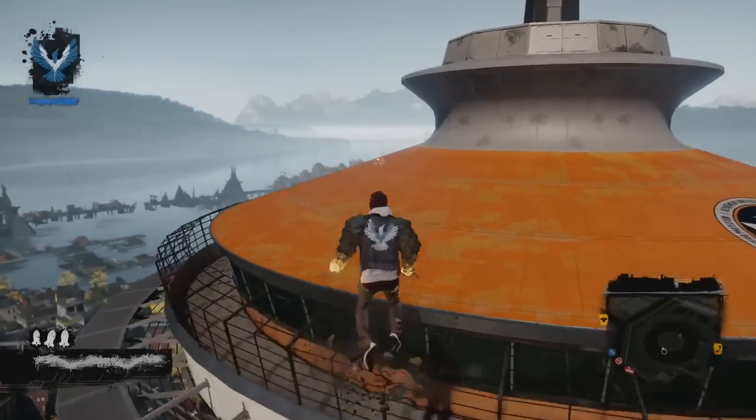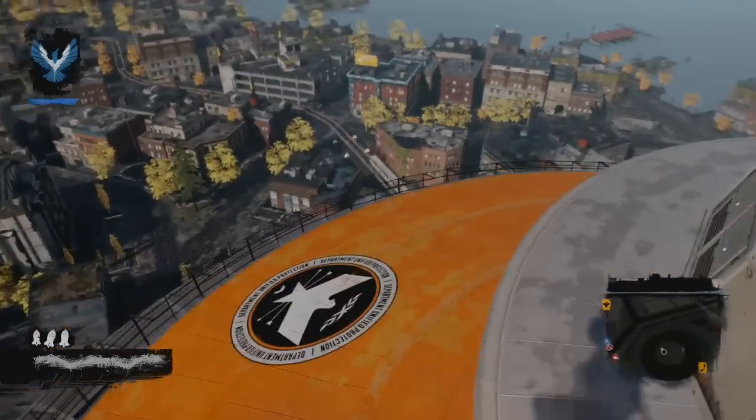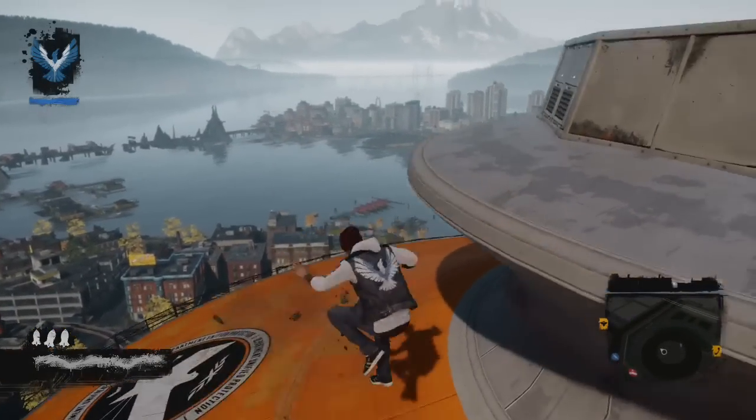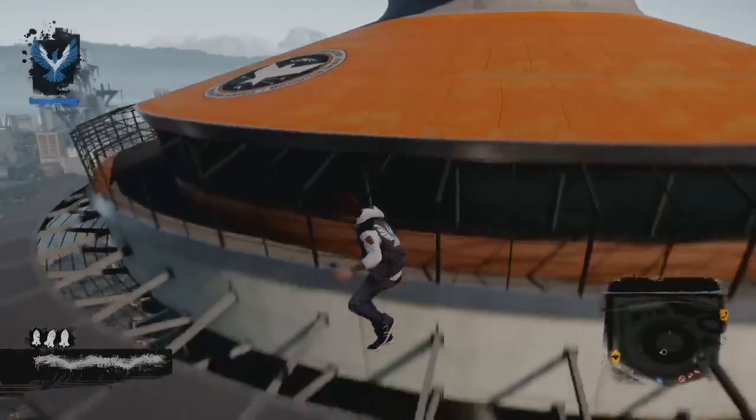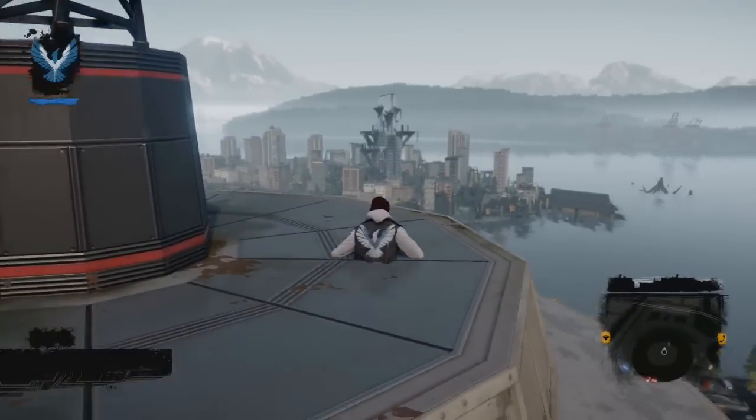Also you can move through objects here. However, you can use the stone sprint on the tower without slipping away, so that's a bit weird. I really don't have an explanation why the game isn't allowing us to be on the top of the Space Needle.